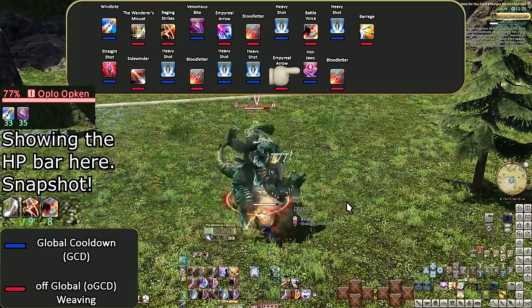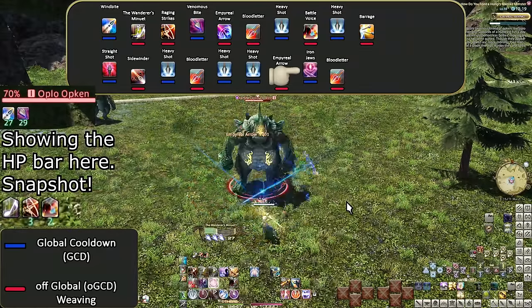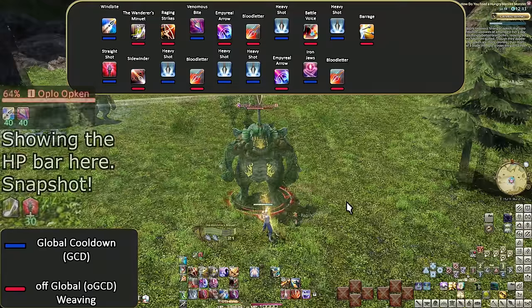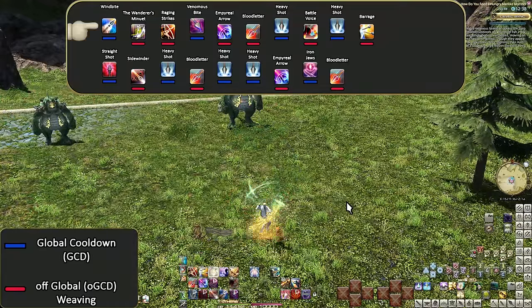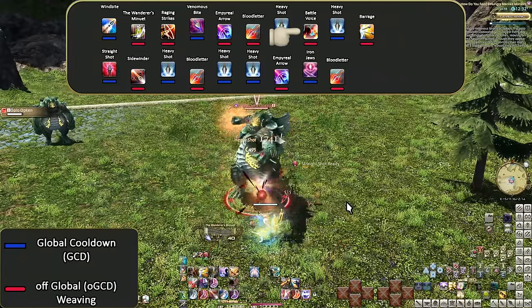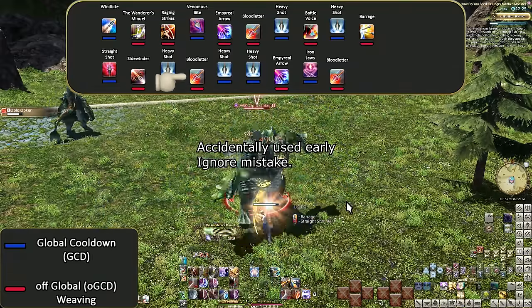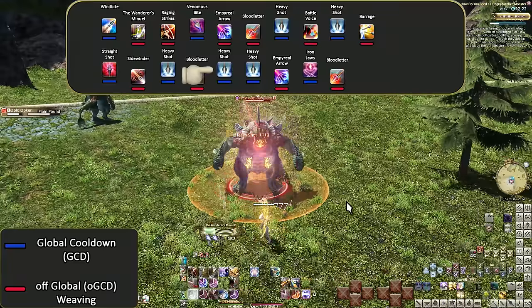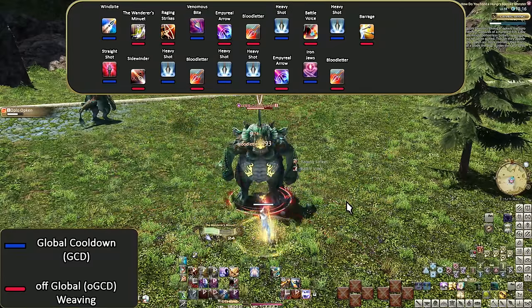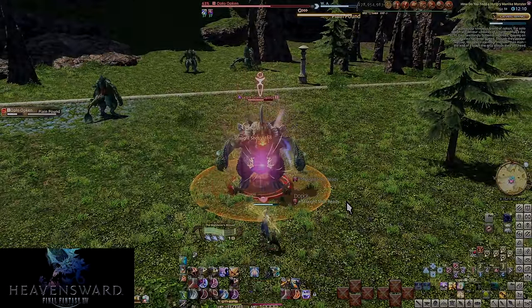Keep hitting Heavy Shot, use Straight Shot when procced, and Pitch Perfect at three stacks. Now let's karaoke the Level 60 opener — I'll include Pitch Perfect uses where they happen. Wind Bite, Wanderer's Minuet, Raging Strikes, Venomous Bite, Emphyreal Arrow, Bloodletter, Heavy Shot, Battle Voice, Heavy Shot, Barrage, Straight Shot, Sidewinder, Pitch Perfect, Heavy Shot, Bloodletter, Heavy Shot, Heavy Shot, Heavy Shot, Emphyreal Arrow, Iron Jaws, Pitch Perfect, Bloodletter. So despite having small openers, they're no less confusing or busy next to other jobs. And it's going to get busier still.